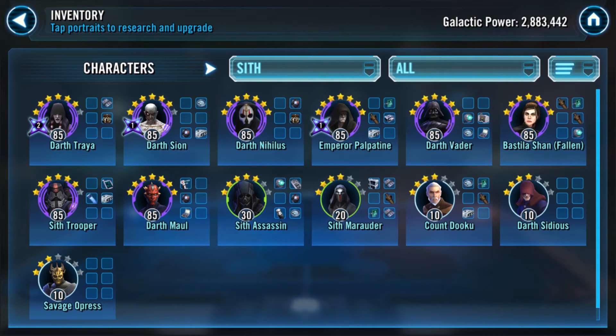The best fifth in this slot is going to be Bastila Fallen, since you don't have her for any other team right now. Even at gear eight, her kit is amazing and she's very durable — she works really well under Darth Treya. That would be your fourth offensive team. A couple of characters in Sith I'd work on to make this team more solid are Bastila Fallen and Emperor Palpatine.